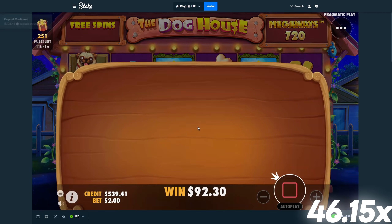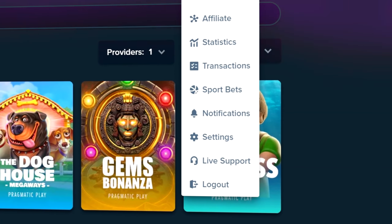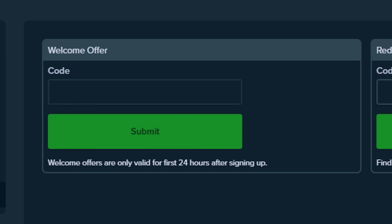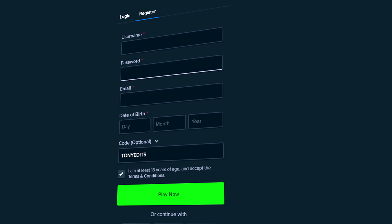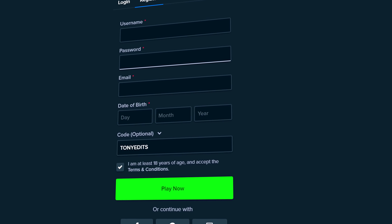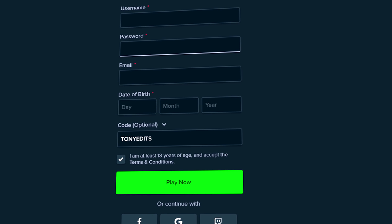Before we get back into the video — if you decide you want to sign up on Stake and you are above the age of 18, feel free to support me by going up to the little guy up here, going down to settings where it says offers, and typing code 'TonyEdits' in that welcome offer box. Or when you're registering, there's a dropdown that says 'code optional' — type 'TonyEdits' in that box. That'll instantly unlock you a 10% rate back, which is money back on every single bet you make.